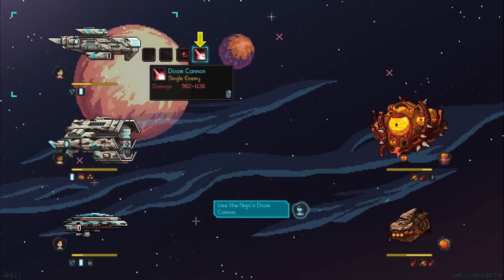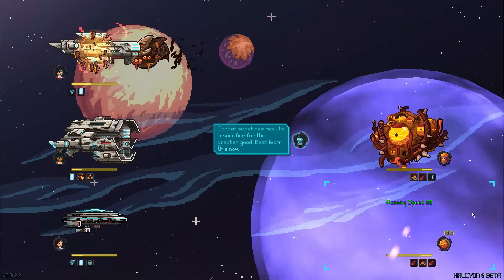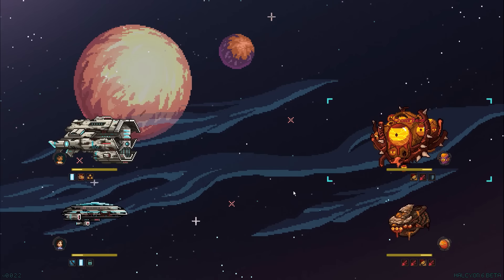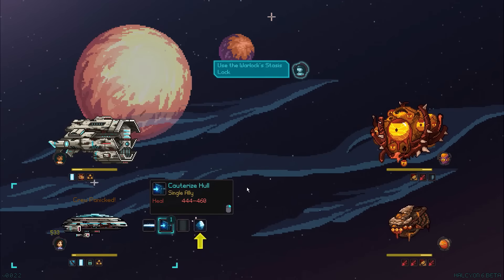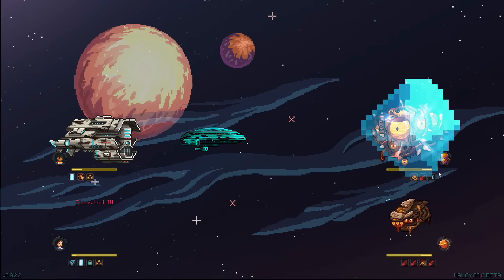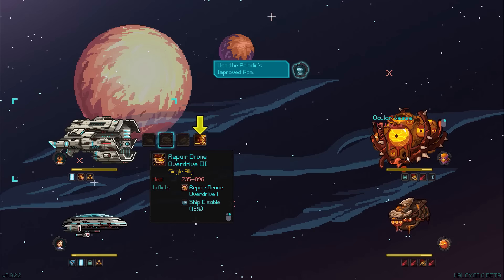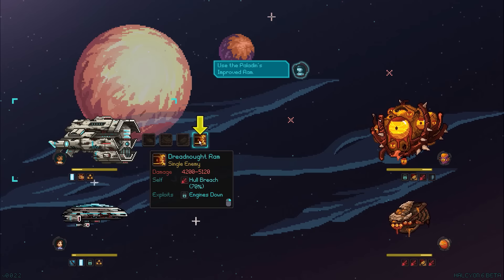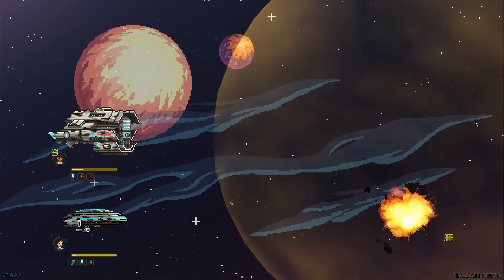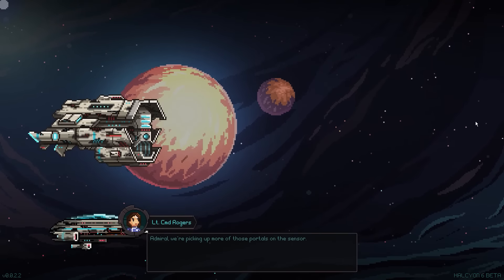Our crew is panicking. We have the Doom Cannon on a single enemy — we'll use it on the bottom one. Doom Cannon! That seems like a lot of doom, but this guy's still perfectly alive, and he destroyed our ship. Combat sometimes results in sacrifice for the greater good — best to learn this now. On occasion you will have to sacrifice some of your people in this type of game. It should also be noted that a lot of these attacks have cooldown periods, so you can't just spam a single strong attack over and over.